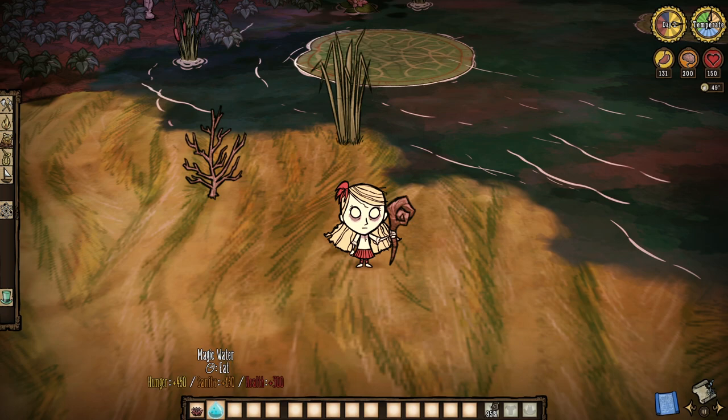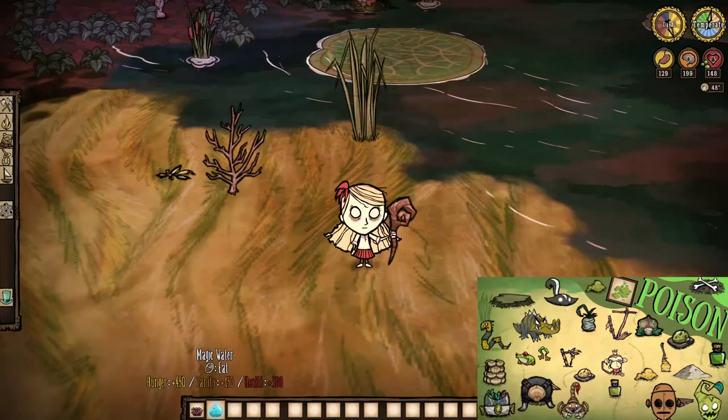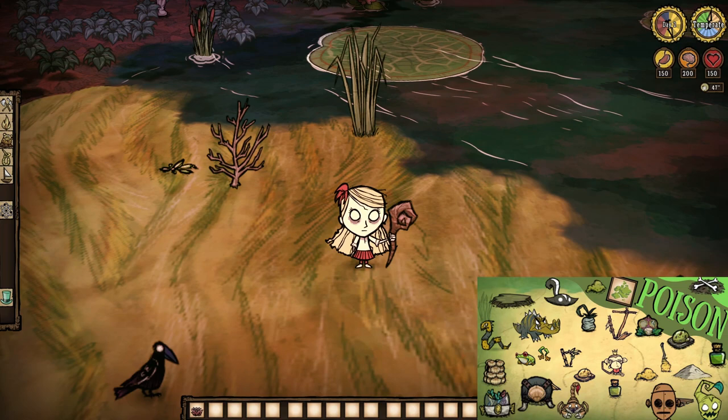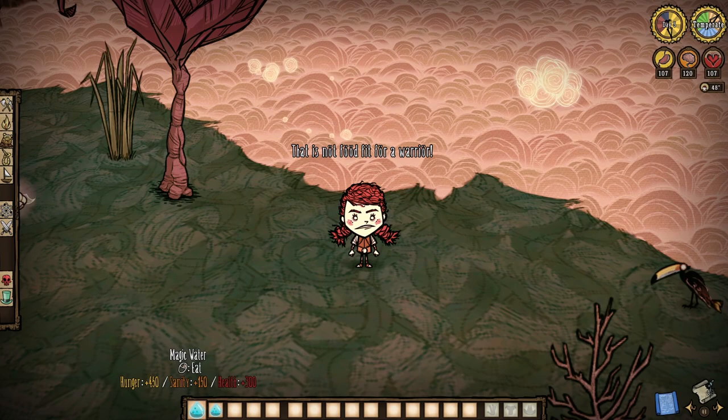Why work towards multiple magic waters? Can you not read these stat returns? Your eyes do not deceive you — magic water will indeed return 450 hunger, 150 sanity, and 300 health each and every slurp. Plus, this stuff can even cure poison as well — though that is an expensive cure. There is one problem, however: we can only take one sip at a time, hence why I'm telling you how to get more of the stuff.